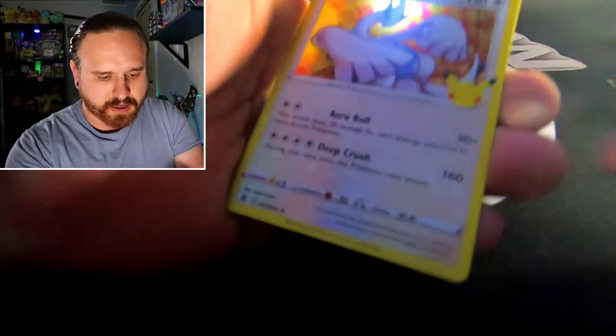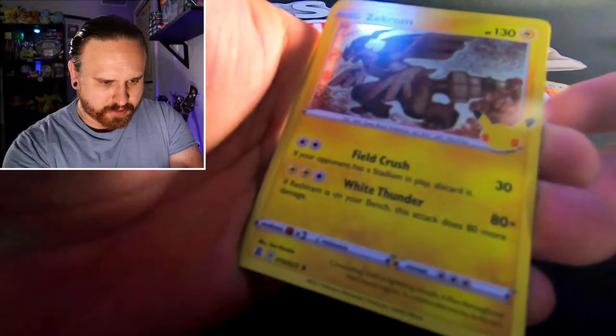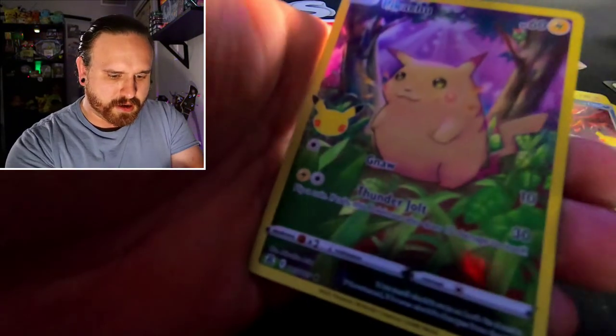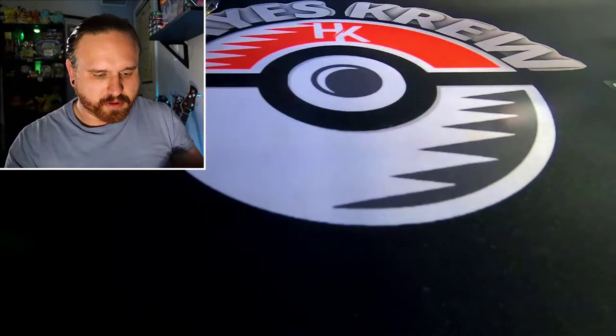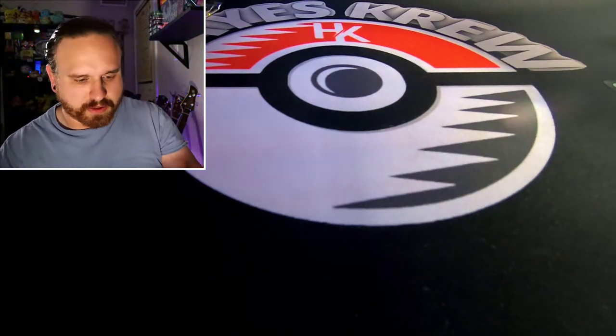Got a code card. Then we're going to start this one off with a Lugia. We got a Zekrom. Then we got a Yvettel. And a Pikachu. No Charizard out of that pack. Let's go to the next pack and see what we can pull.